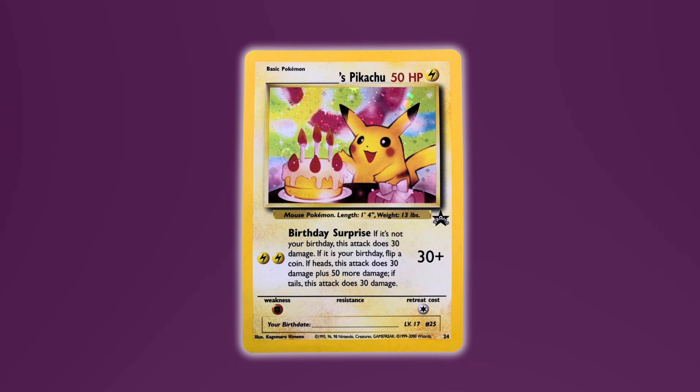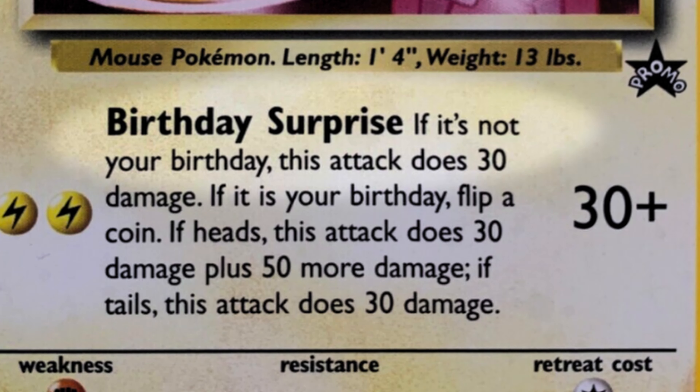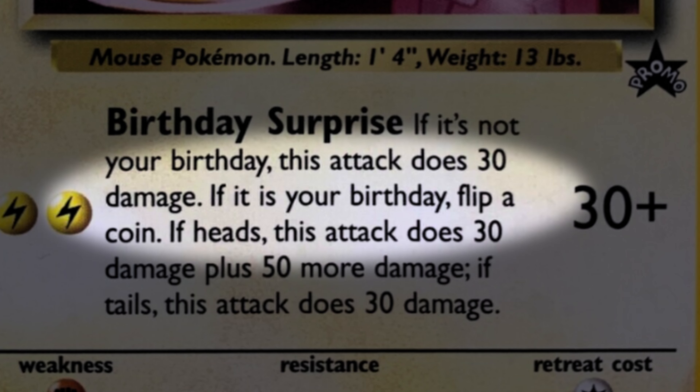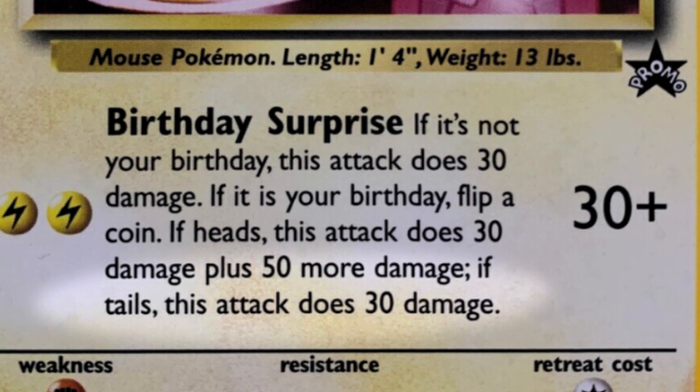Birthday Pikachu isn't necessarily a powerful card, especially compared to others like Sneasel, which is also on the banned list. Birthday Pikachu's attack is called Birthday Surprise: if it's not your birthday, this attack does 30 damage. If it is your birthday, flip a coin — if heads, 30 damage plus 50 more; if tails, 30 damage. The reason it was likely banned in tournaments was to avoid situations where players would have to prove it's their birthday.